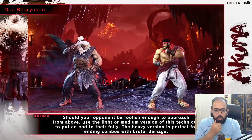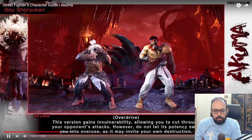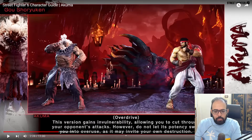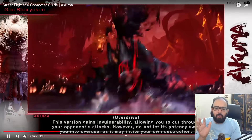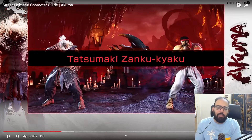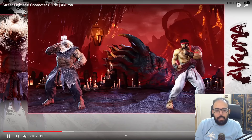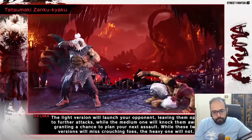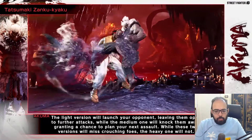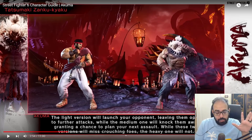It looks like it's gonna give him a ton of frame advantage. The Shoryuken — should your opponent be foolish enough to approach, use the light or medium version. The heavy version is perfect for ending combos. Does the heavy version not have invincibility? Obviously OD is a wake-up reversal, but you don't want to rely on it too much because of the low health. This looks like a canned follow-up regardless.